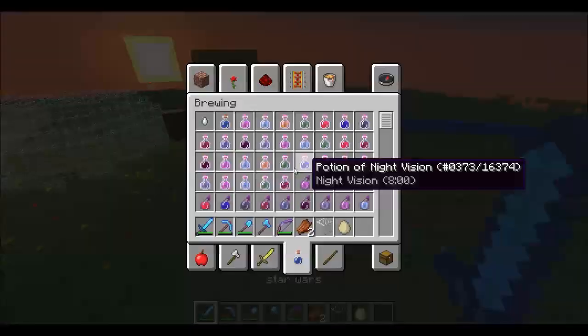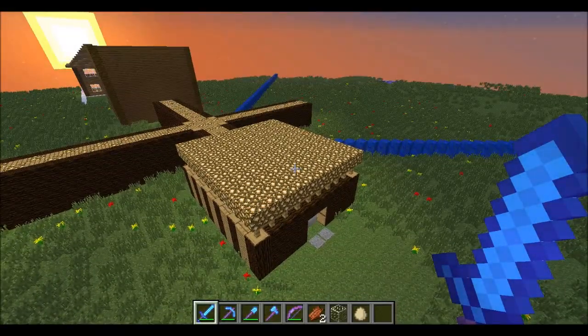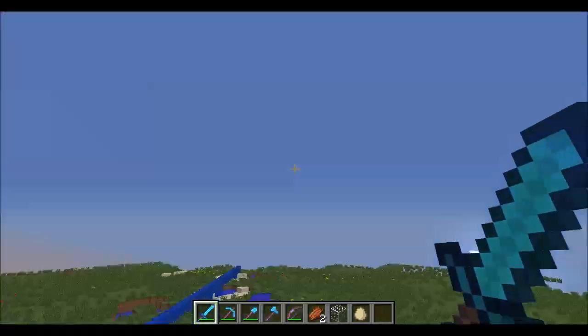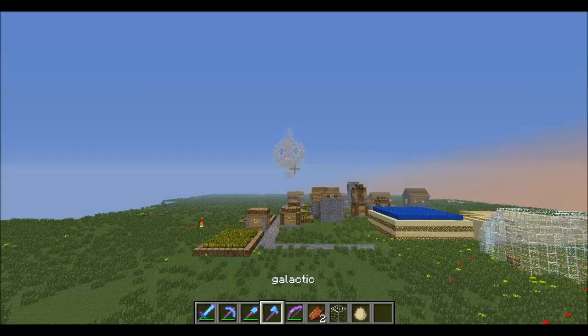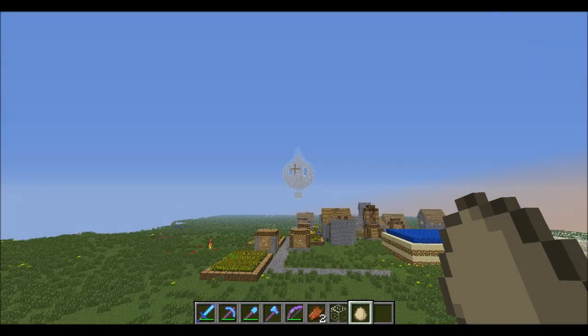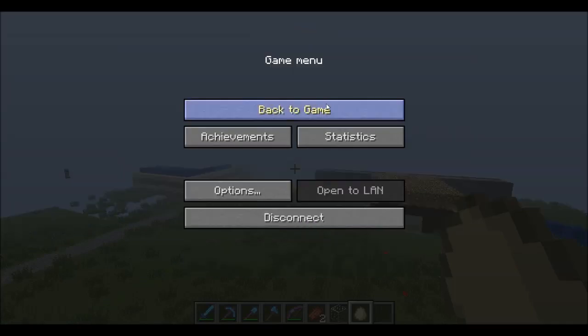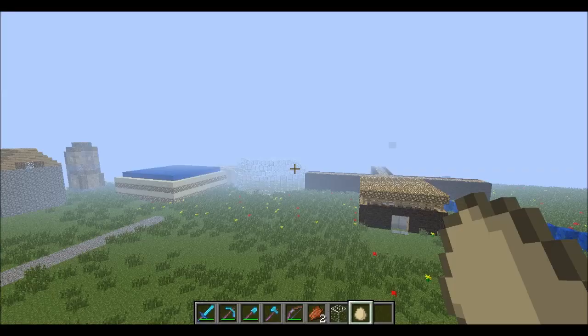Now, for the leveling system that I've added. At the beginning, you start as level NO LEVEL - that means you cannot wear any helmet. When you get to level 1, which can be done by any random task that I could give you at any random point, like 'give me five pumpkins' or 'slay the dragon' if you can - once you do that, you can wear a leather helmet. And then you'll go to chain, then gold helmet - or butter - then chain, then iron. And then when you get to level 5, you'll get diamond. But remember, the trials will become increasingly hard and you'll probably need to do more than one.